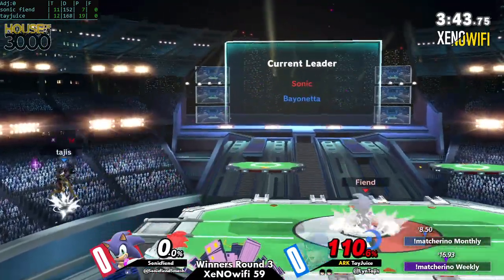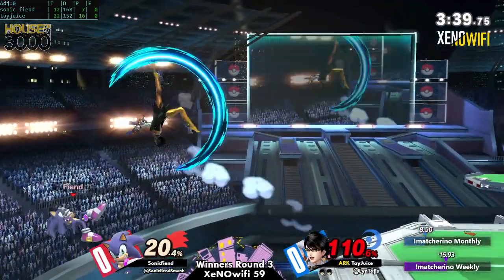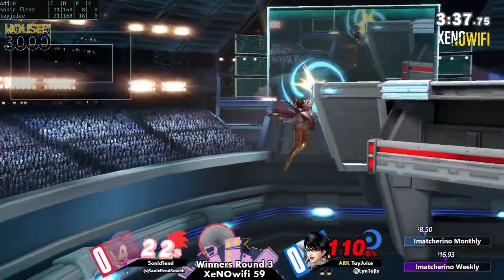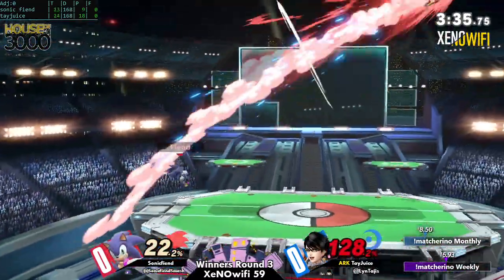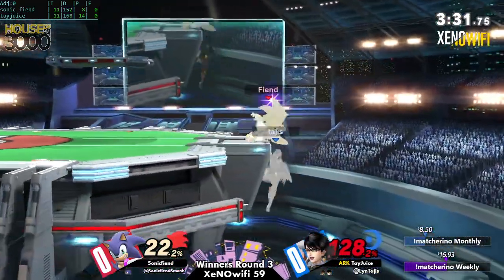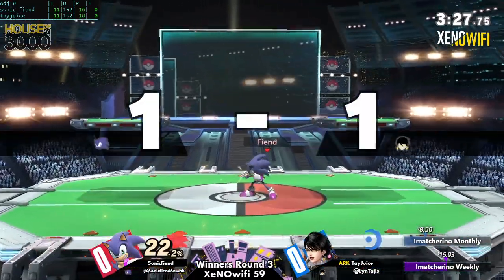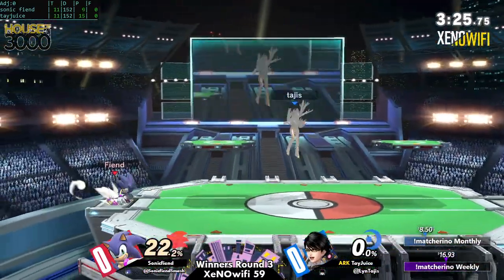It's a counter! Stop throwing Forward Smash! This is bad. If they had gotten the Nair, they could have definitely done something crazy like a Forward Air or a Witch Twist into a sword here. I would've gone crazy with it — I would've just kept hitting him because he got knocked off the stage. I'm gonna take this jump.